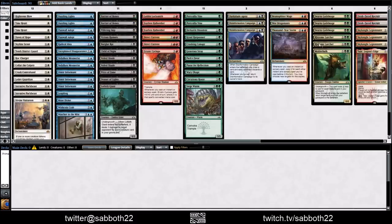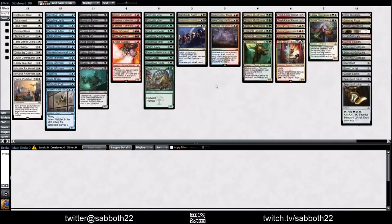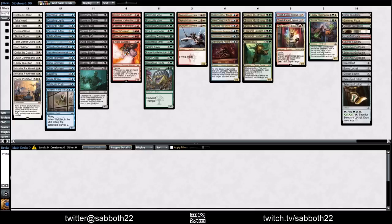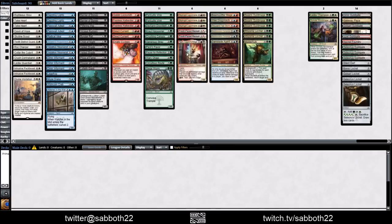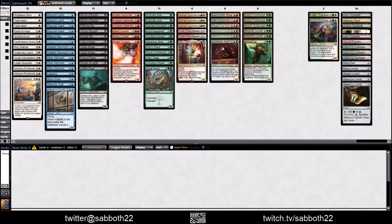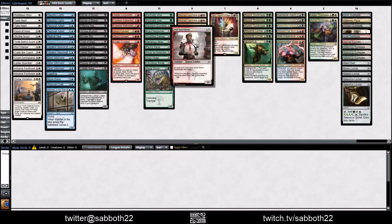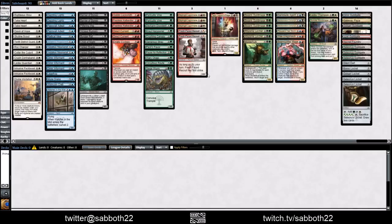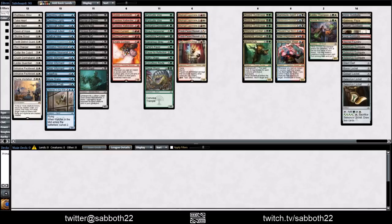Now let's break it down by color. We have five color pairs over here. Triple Legionnaire is going to be aggressive. The Fresh-Faced Recruit is going to be something to do early. Maybe if we have some mentor payoffs like Tajik here with haste — very good. Imagine this progression: turn two, Recruit; turn three, Tajik, pump the Recruit to a 3-2 with first strike; turn four, Sky Knight. And if Tajik's still around, pump the Sky Knight as well when it's attacking.